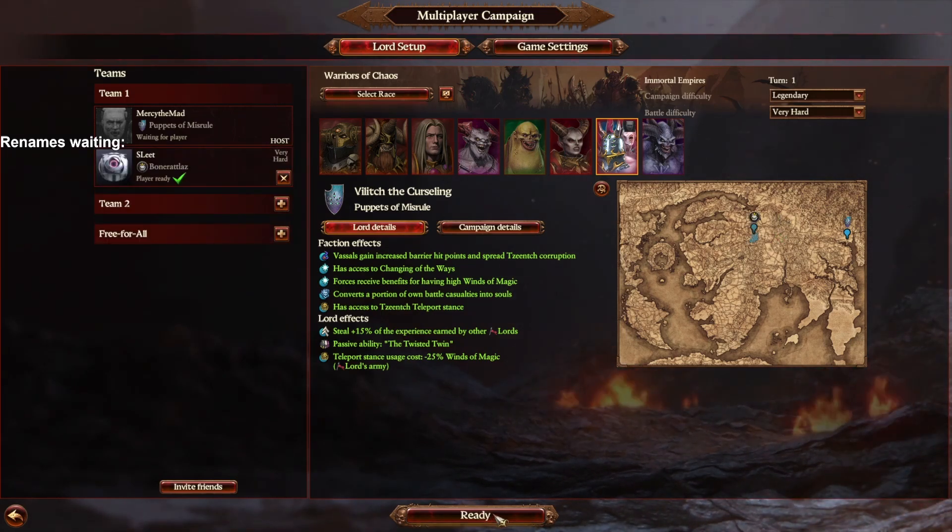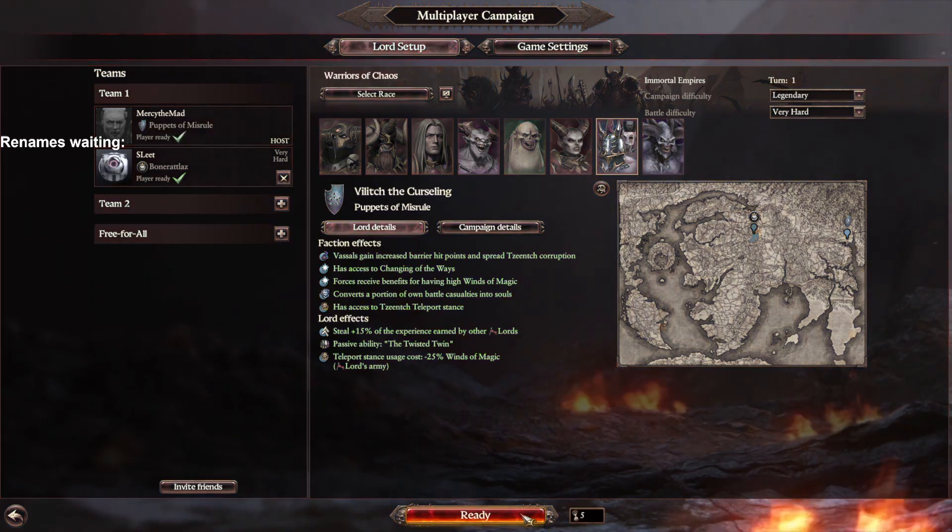Essentially one player plays the campaign as normal, but their co-op partner just remains completely passive on the campaign and simply stands by waiting to assist the player in battles.